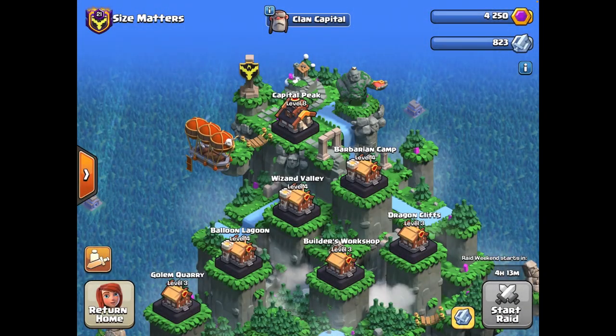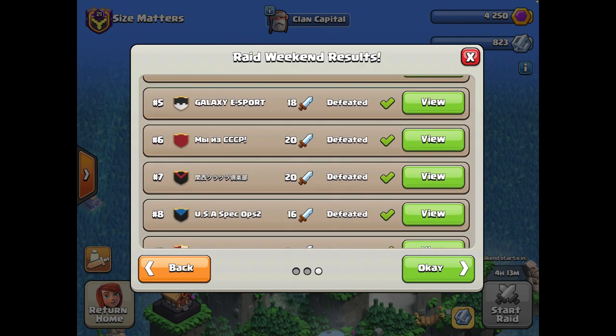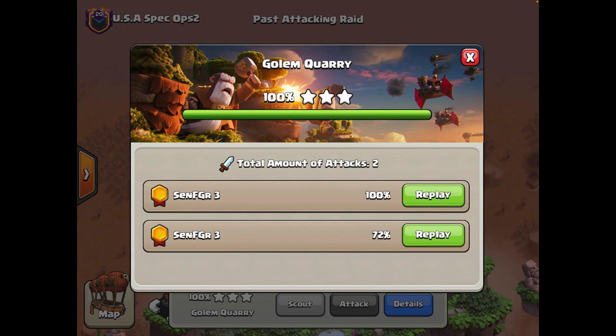Hey guys, Sen here, back in on some more capital raids, and today I'm going to be sharing with you guys a new strategy that I've been using a lot recently — the Flying Fortress with the Zap spells and the Rocket Bloons.